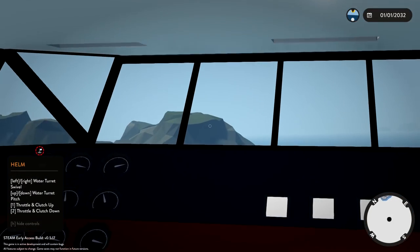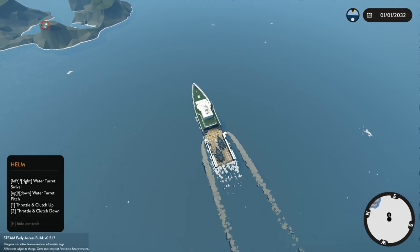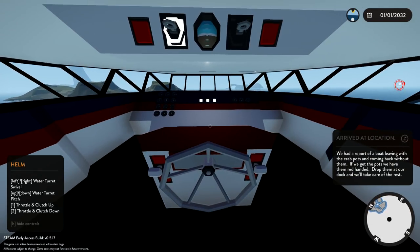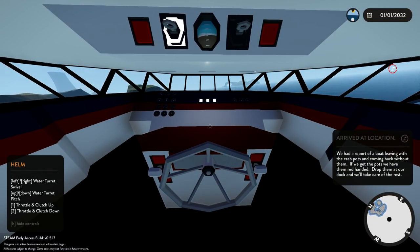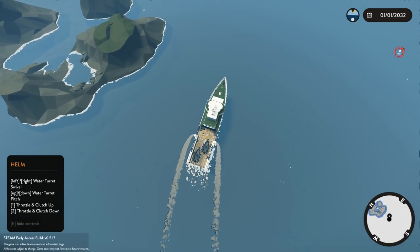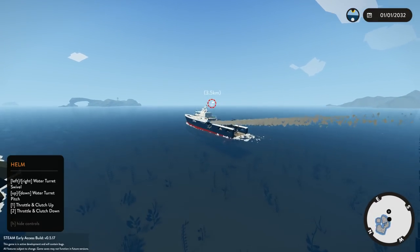We want to see in first person — I can't see out the window whether we're going to crash into the dock or not, which is a little bit of a shame. Wait, hold on — what does it say? We had a report of a boat leaving. Okay, so we're going to go to the right here and try to find the crab catchers which are all the way over there.